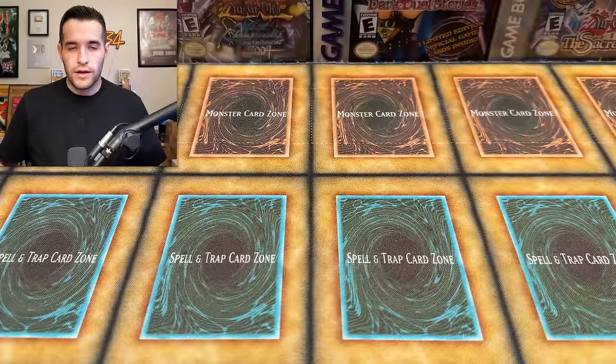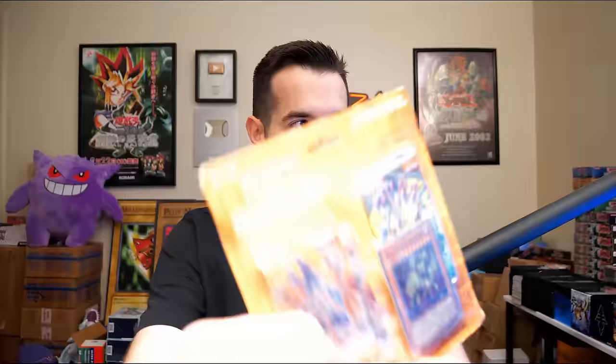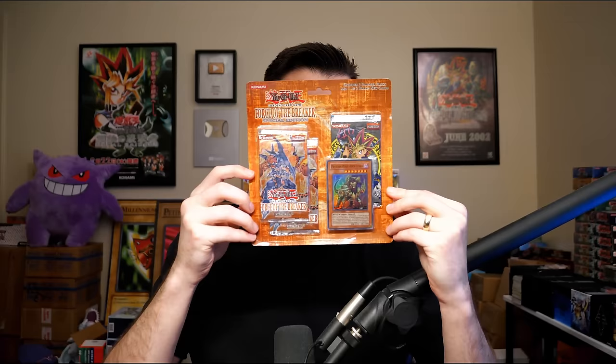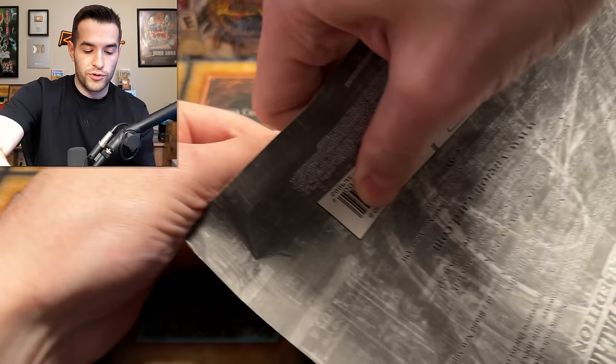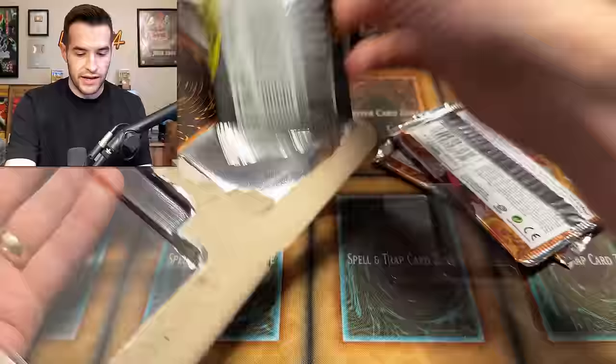Speaking of weird blisters, we have a Force of the Breaker Special Edition. Check this thing out — it's beautiful. It has the Rocksion hair on the special edition. Force of the Breaker has Invasion of Chaos involved, so pretty cool. I'm going to try to get this promo out as good as I can without bending it even more than it already is. Rip that open, get these packs out. Force of the Breaker has some pretty cool ultimates inside as well as secrets.